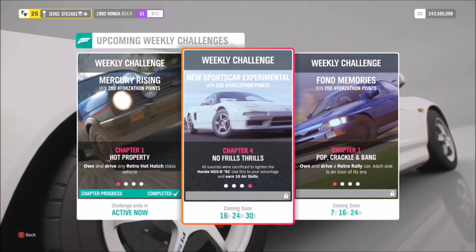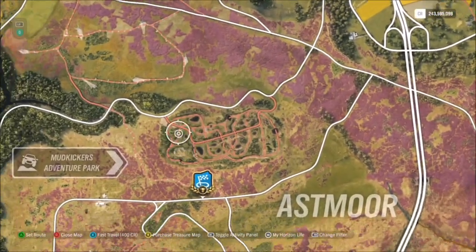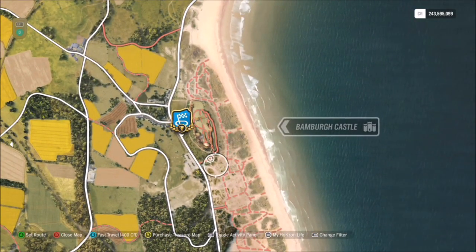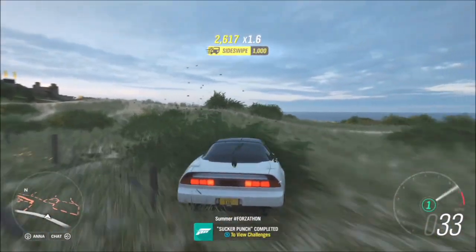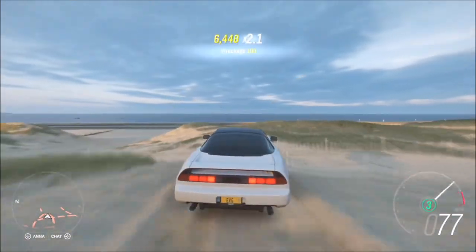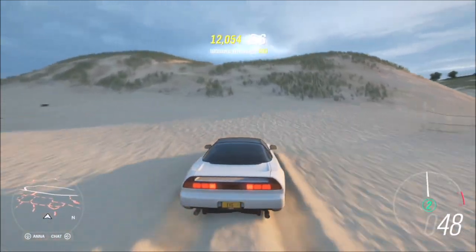The final challenge wants you to earn 10 air skills, which is a nice and easy one to finish off this week's Forzathon. There are a few places you can do this - the Mud Kickers Adventure Park is a very good place with loads of jumps. Where I went is the sand dunes just by Bamber Castle, as there are lots of little sand dunes so it's really quick and easy to get 10 air skills. It doesn't matter whether it's an air, ultimate air, or awesome air - as long as you get 10 air skills of any kind, you'll complete the challenge.